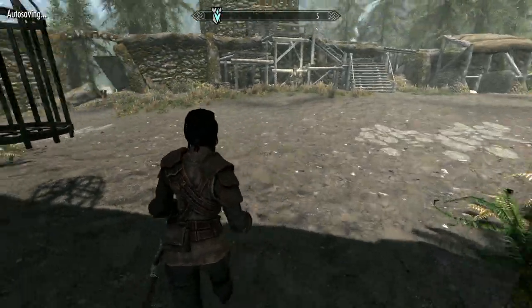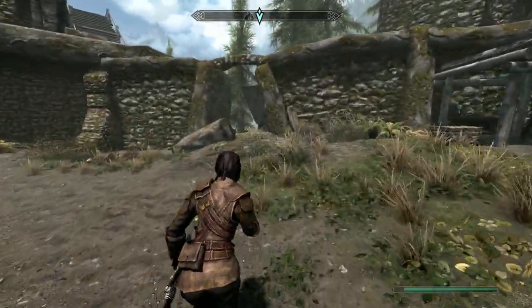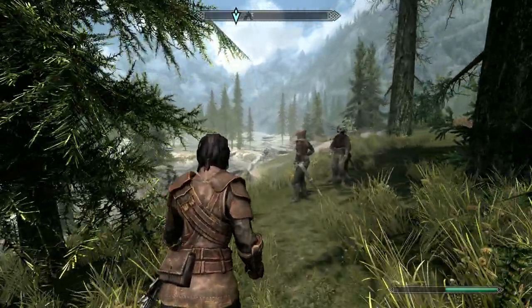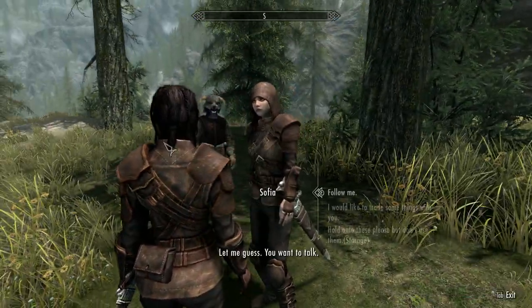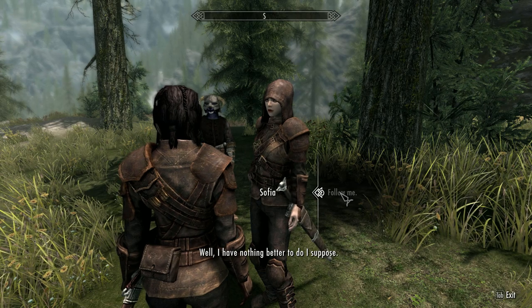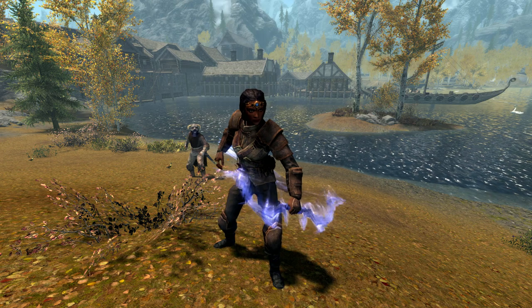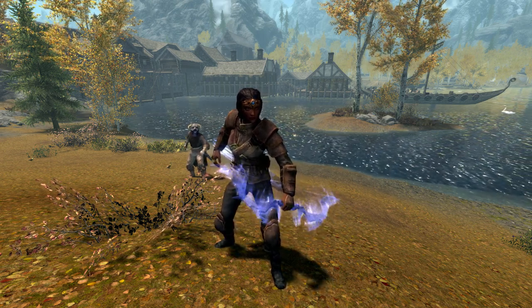Quick save before you go out here. Now just leg it — run and sprint. In theory you should be fine; he's warned us, he's not after us. If they chase you, just run as far as you can — these guys will pretty much one-shot you. Okay, that's it — you are now the proud owner of the Bound Bow. Watch my other video for all the details.